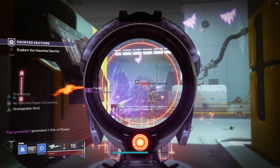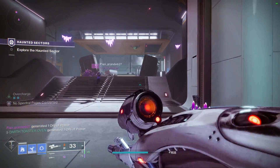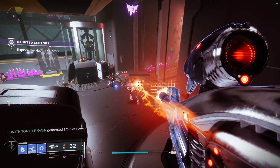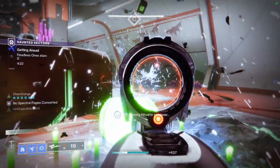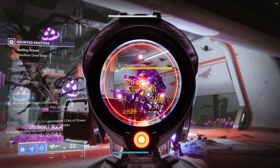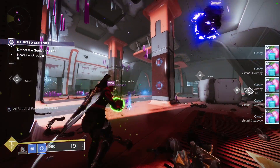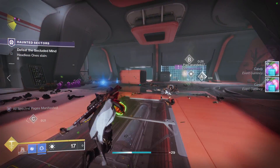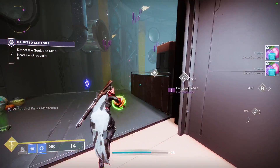To launch a Haunted Lost Sector, you can do it from the tower map or the little launcher right next to Eva. The Haunted Lost Sectors start off as a normal Lost Sector with Halloween decorations. You then go into another room where you stand in summoning circles that summon the Headless Ones. You have five minutes to kill Headless Ones until you fight a final boss. The final boss has an immunity shield that can be broken by killing Headless Ones that drop pumpkin bombs — just throw those pumpkin bombs and you melt the boss.